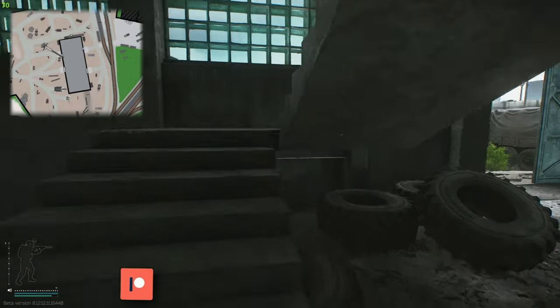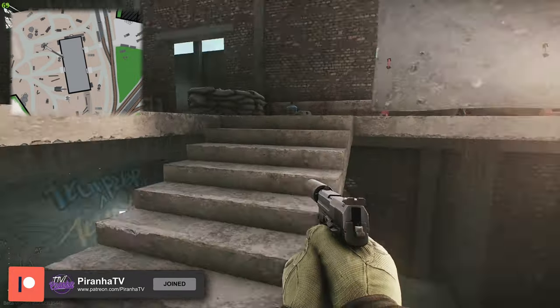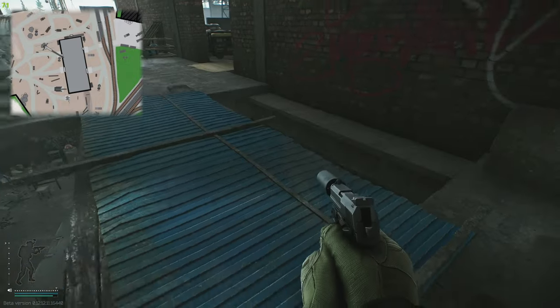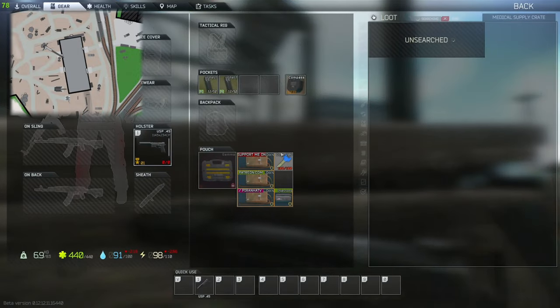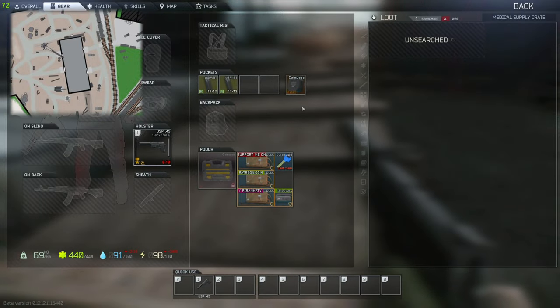What we're going to do is head upstairs. Go around the left — do watch yourself running up these stairs specifically as you are quite out in the open. Going along here, just over this little blue fence, there's another medical crate. Make sure you crouch down when searching this one because people can see you if you are standing up, and that's quite an easy 'Shooter Born in Heaven' kill.